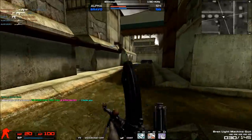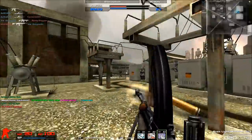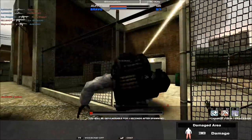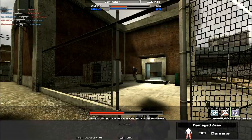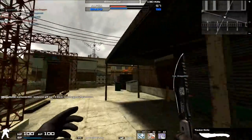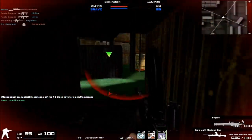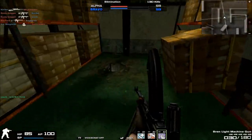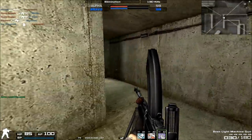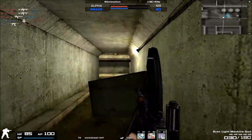Moving on to damage drop-off: because it is a machine gun, it has very consistent damage drop-off and you'll rarely need more than three or four bullets even at mid-range. Portability is a little bit faster than other machine guns — possibly because Nexon knew the Bren only has 30 rounds and intended it for closer combat, so they increased the portability as a balancing feature.